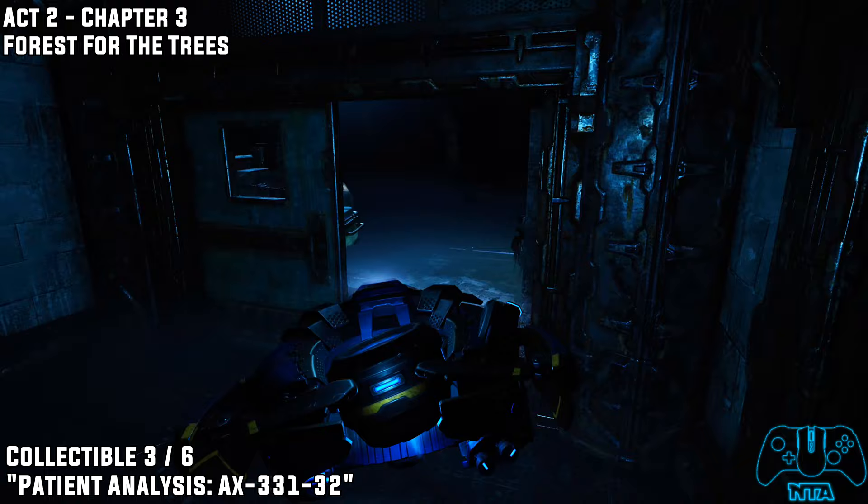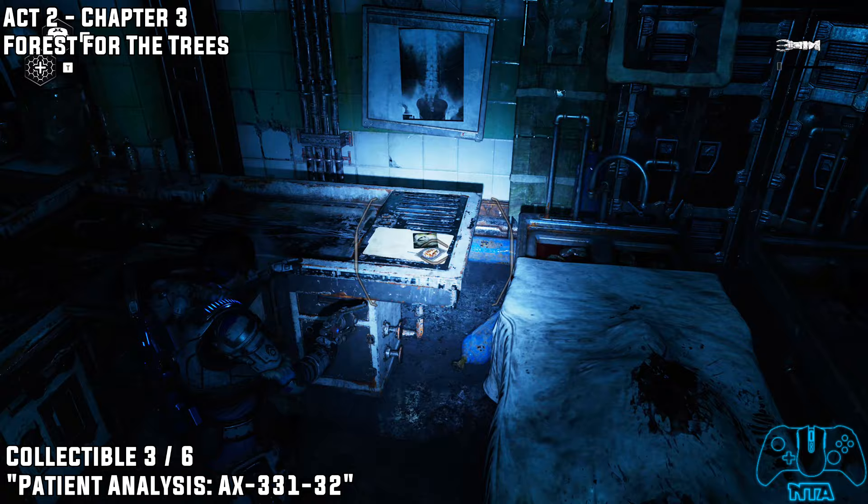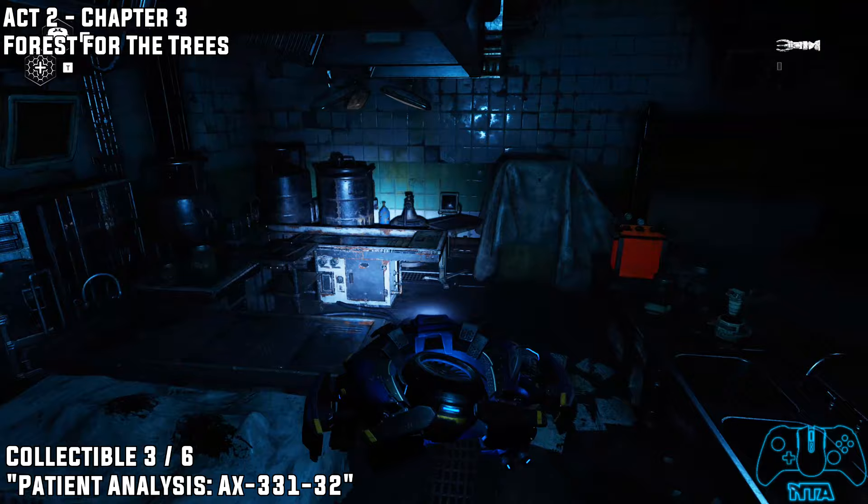Collectible three: from the last location, go inside to the next area — this is like a morgue or surgery area — and on one of the tables to the left you'll find it.